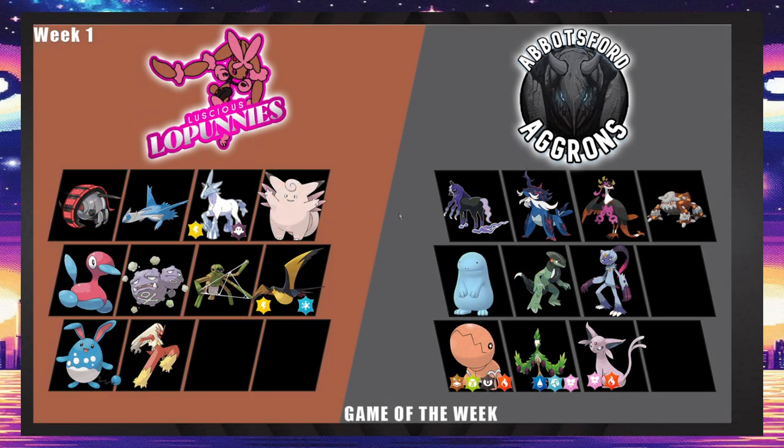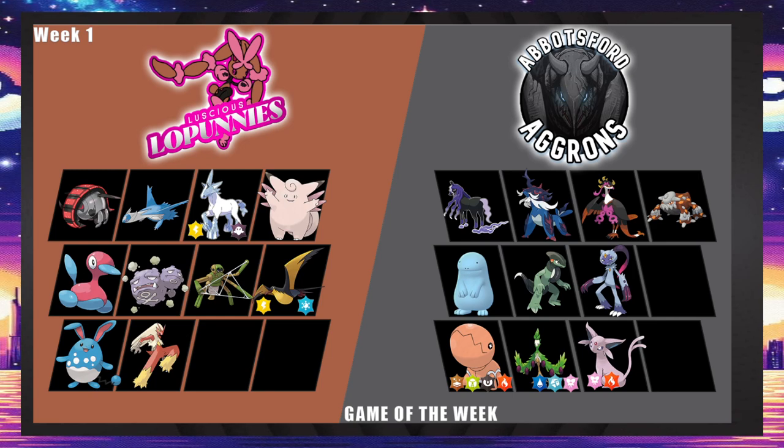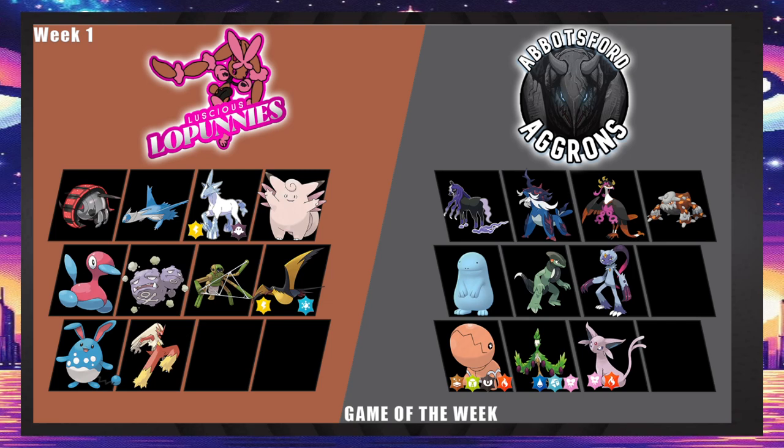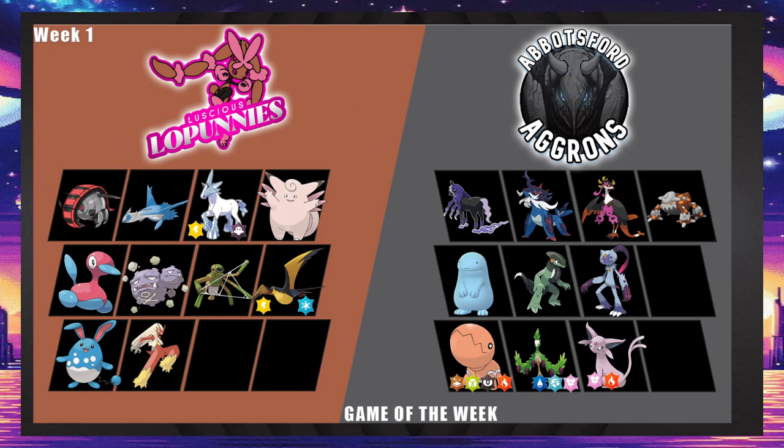Luscious Little Punnies versus the Abbotsford Aggrons, where we are going to witness the Luscious Little Punnies absolutely obliterate the Abbotsford Aggrons in 6-0 fashion — just kidding. This game is pretty interesting: it features Spectrier, Sneasler, and Samurai Hisuian. The hazard control for Low Punnies is Treads, which is really important because Aggrons has a decent weakness to ground, and it's also the removal for the Samurai Hisuian team.